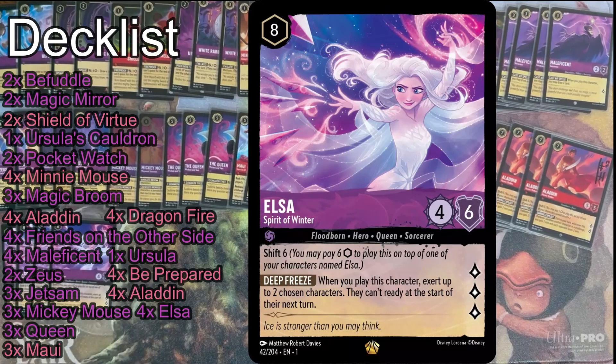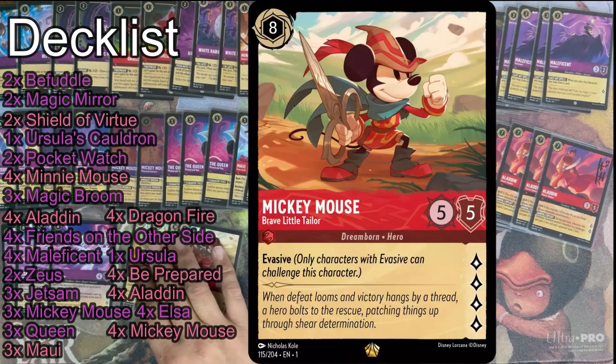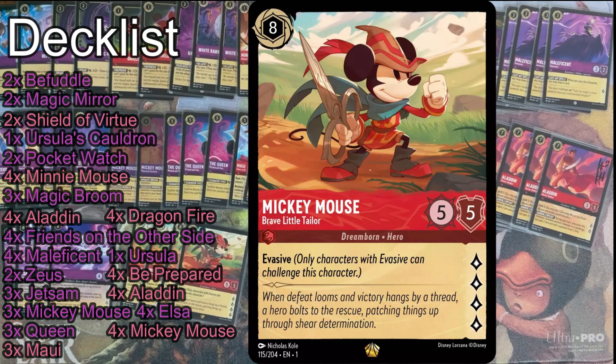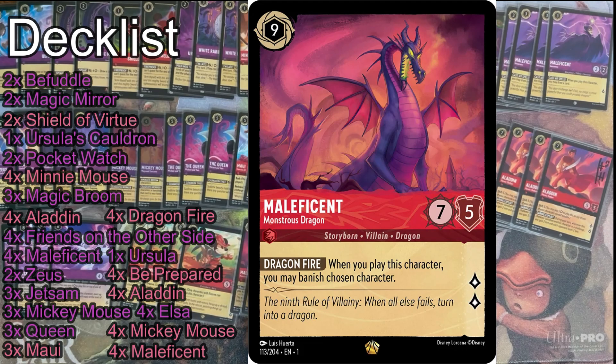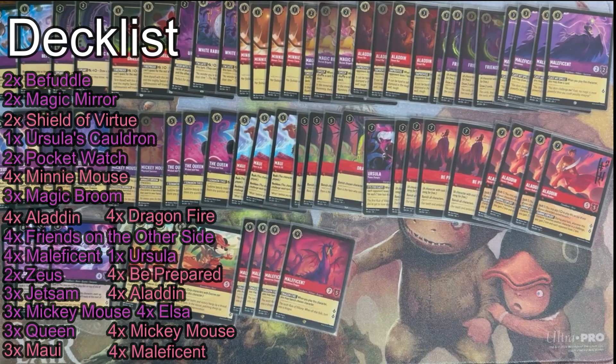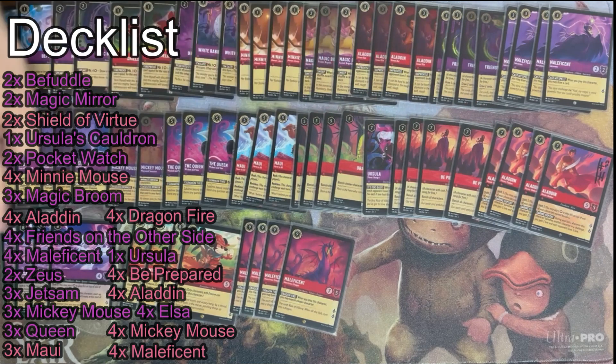Four Elsas — Elsa's just ridiculous. She tempos people; you lock people out of games when you're trying to quest the backup. Brave Little Tailor Mickey — questing for four and having evasive is always a house. And then at the top end you've got Maleficent. So when you've got four Dragonfires to wipe the board and four Maleficents, you are running a lot of expensive uninkable cards like Dragonfires, Ursulas, four Be Prepareds, four Elsas.